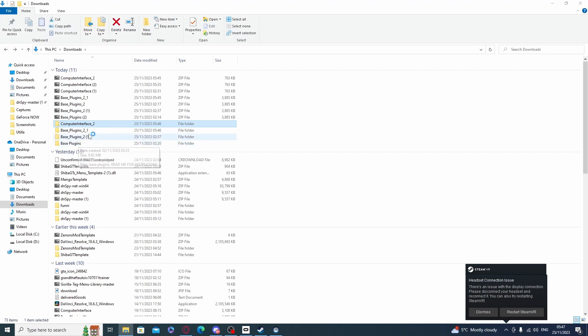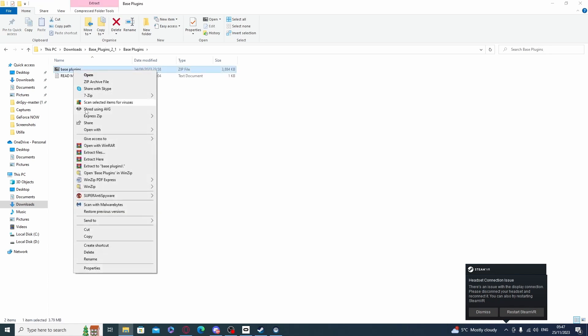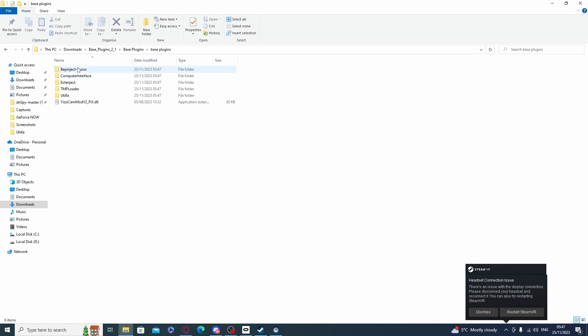What you're going to want to do is go into the base plugins folder, and then extract this one too. Now open it and you have everything here. You're going to delete easy camera mod and the computer interface, because those two do not work — the computer interface is the one that makes it invisible.